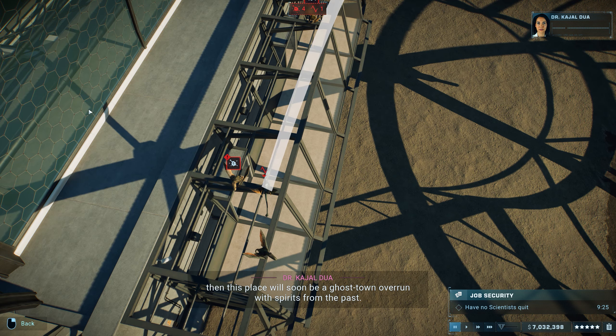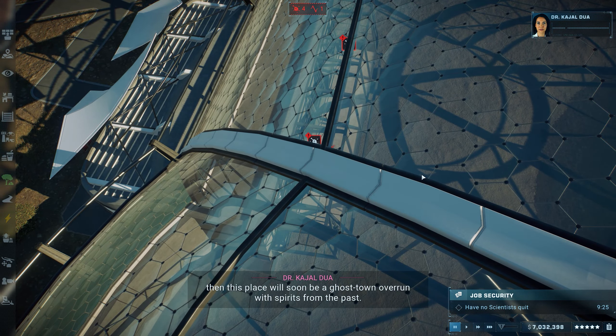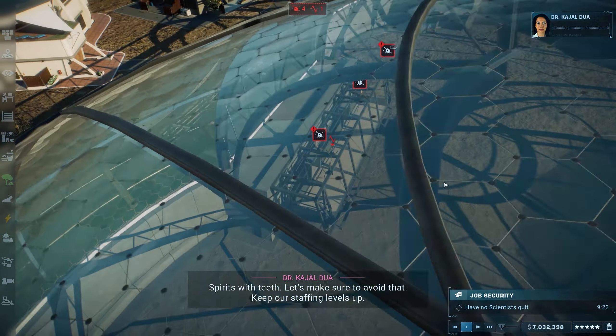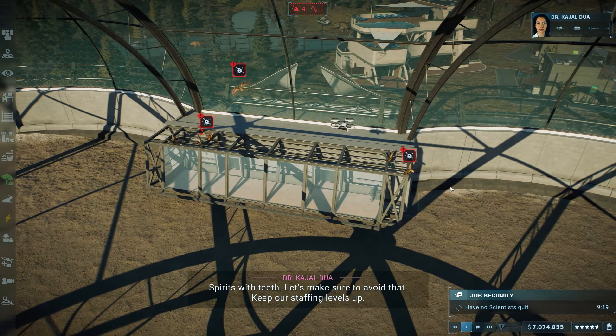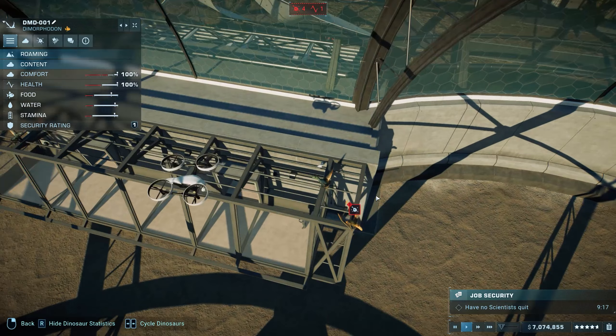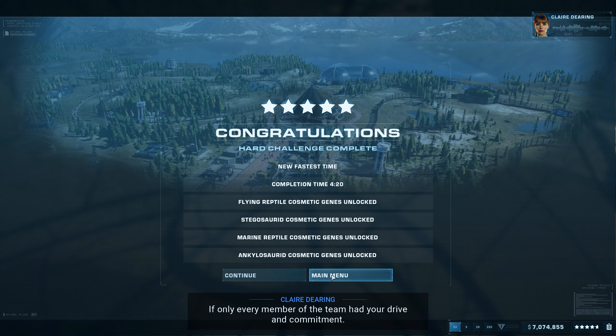If you keep all your dinos happy and healthy, and keep all your guests' needs satisfied, you'll start to pull in more and more money. And the more money you make, the higher your park rating is — because as I said, we are living in a capitalist hellscape. If you keep on top of everything, you should steadily climb your income and your rating until you get to the illustrious five-star rating, and can either complete your challenge or keep going for fun.